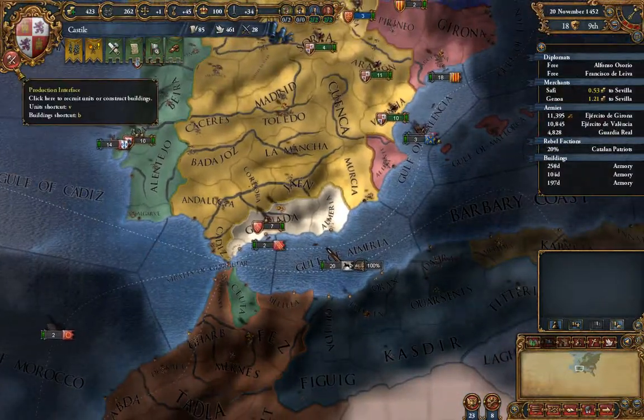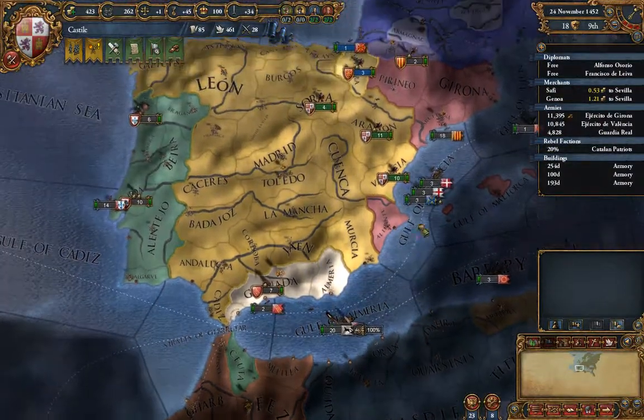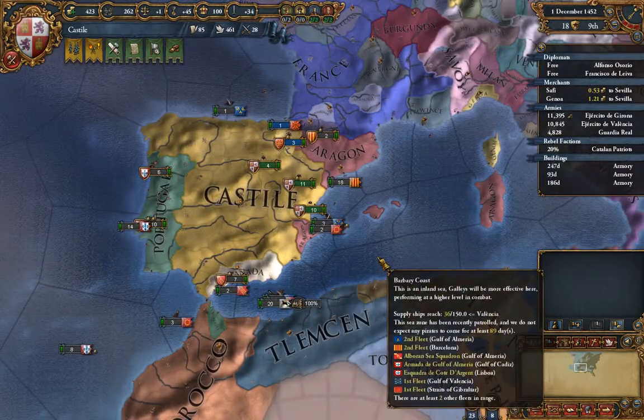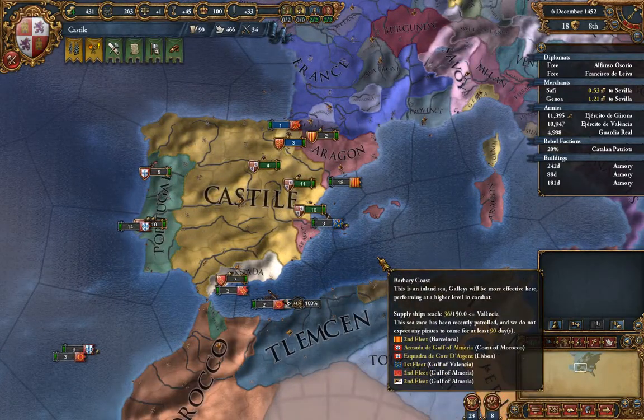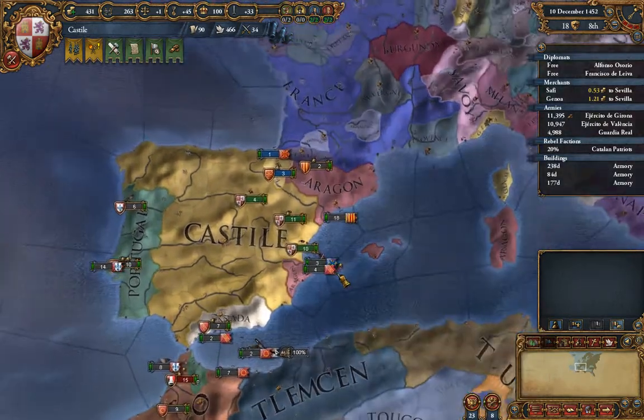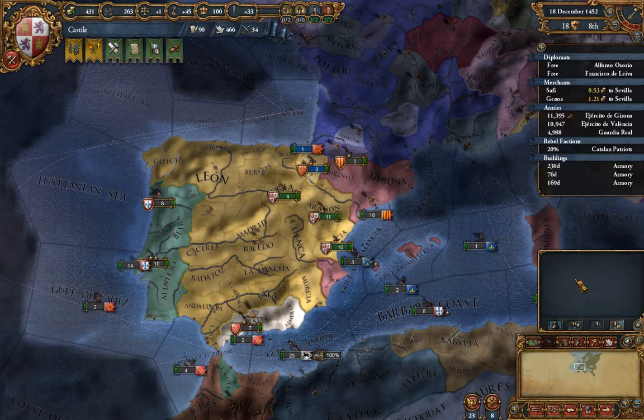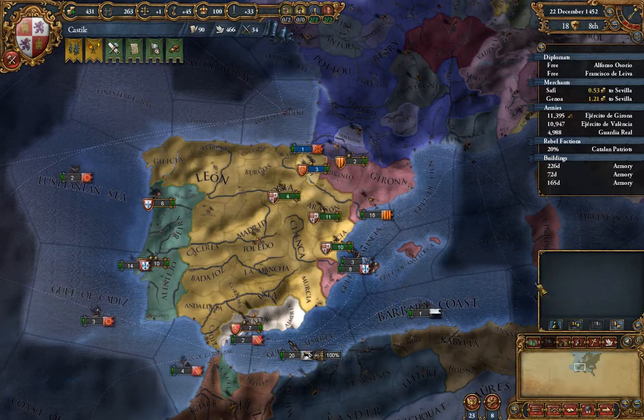We still need about 3,200 men and only make 260 a month, but it's only going to take about a year to get our troops fully reinforced. After that we can start building up again and preparing for our war with Granada. What do we want to do in the meantime? That's an excellent question and I think it's one I'm going to answer in the next episode. Thank you for watching, I hope you learned a lot — if you have anything to add, be sure to leave a comment, and I hope to see you on the next one.